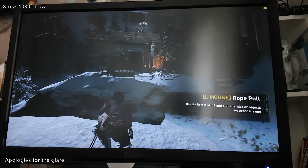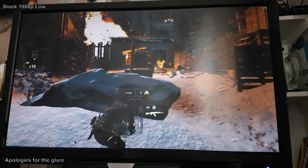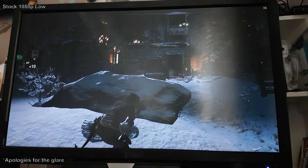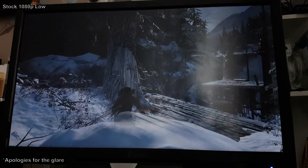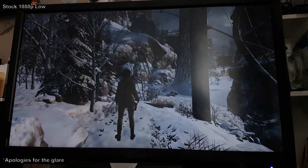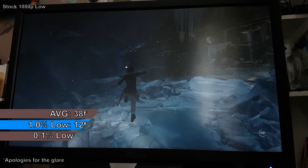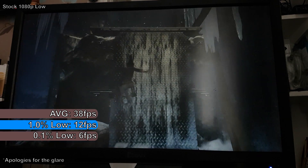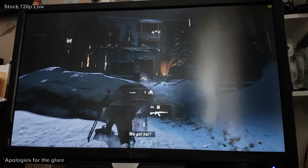Next up is Rise of the Tomb Raider, the sequel to 2013's Tomb Raider, where you play as Lara Croft on a quest to find the divine source of immortality before an organisation called Trinity gets to it first. At 1080p stock, the game suffered from minor texture popping, FPS dips into single figures when turning the camera, and near slideshow framerates in parts of the Soviet installation. In less detailed areas it managed 40-50 FPS. A 15-minute FRAPS benchmark showed an average of 38 FPS, with 1% and 0.1% lows of 12 and 6 FPS, confirming the game is mostly unplayable at 1080p. Much like the previous games, the E7400 performed worse at 720p than at 1080p.